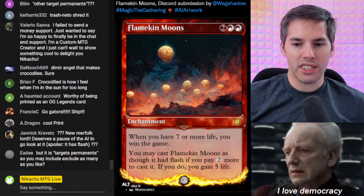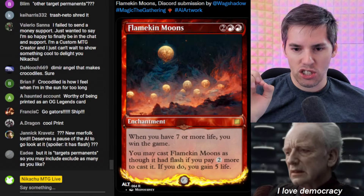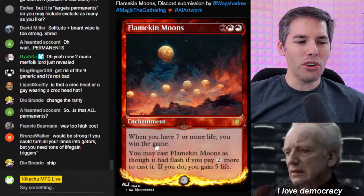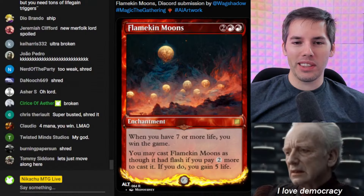So we go for Flamekin Moons. Red, red, two generic. Whenever you have seven or more life, you win the game. You may cast Flamekin Moons as though it had flash — if you pay two more to cast it, you gain five life. Whenever you have seven or more life, you win the game. Hold on — I don't know how I read that first part and didn't laugh at it. When you have seven or more life you just win the game. Maybe it is important to cast it at flash speed, just in case your opponent has counter magic and you want to wait until everyone's tapped out.